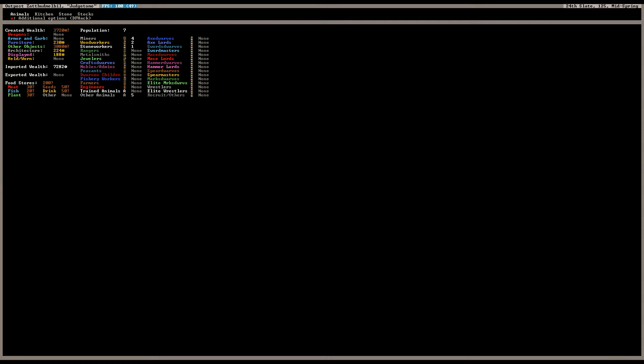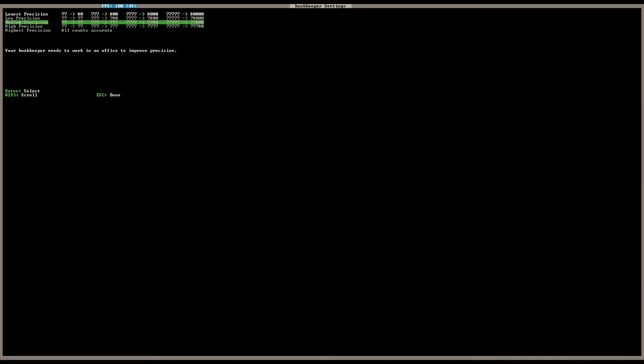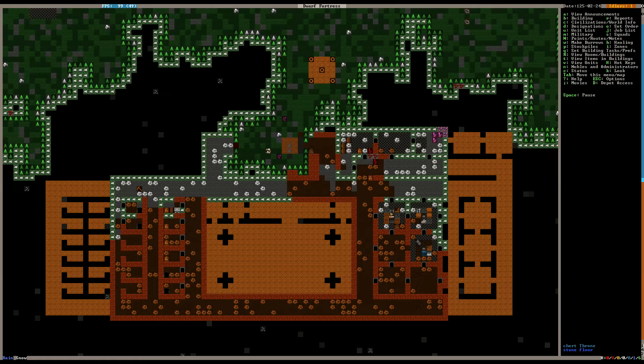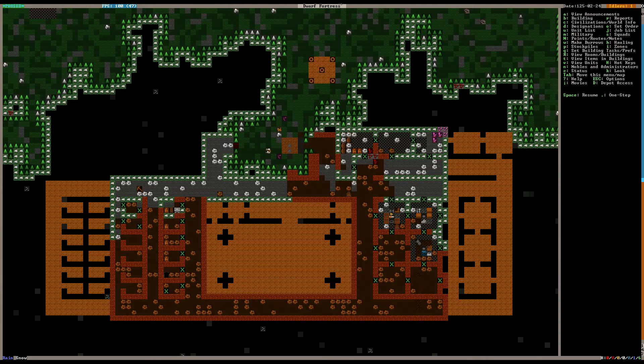Now let's go into our noble screen by hitting N and go to our bookkeeper and hit S for settings. We're going to set this to highest precision — yeah, that'll make it take a little bit longer in the interim. So Grim is also a miner — he's actually our best miner — but we need him to get those counts done. So we're going to take him off of mining temporarily, just to make sure he gets on those counts. That's only going to leave us with two miners.